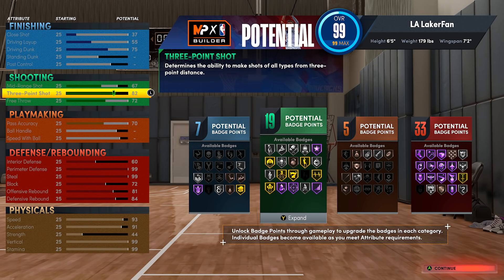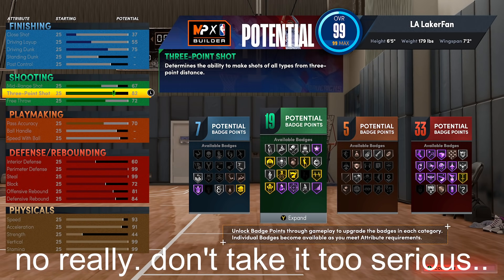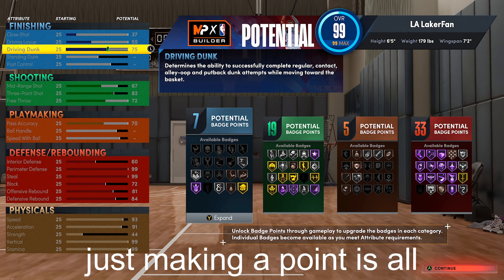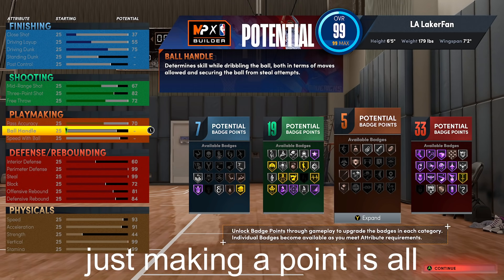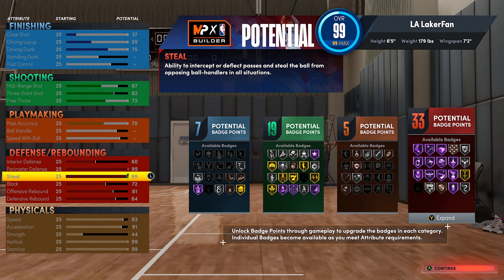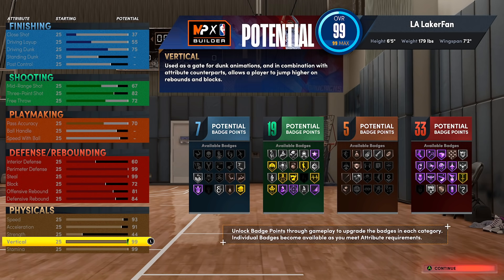We're going to fast forward to where we actually upgrade the build. Don't take this too seriously if it looks like a complete joke — I understand it looks a little incomplete with 75 driving dunk and only seven finishing badges with no playmaking. At six foot five this would be seen as a pretty bad build this year. But this is the build I think could completely counter everything you're struggling with on defense. You have 99 vertical for rebounding, shot blocking, getting chase downs, and contesting shots on the perimeter.